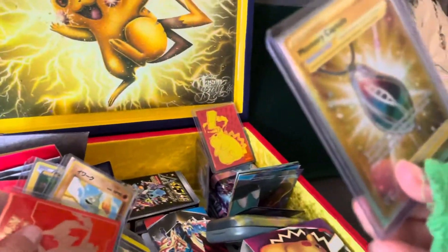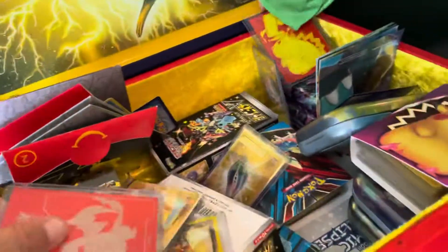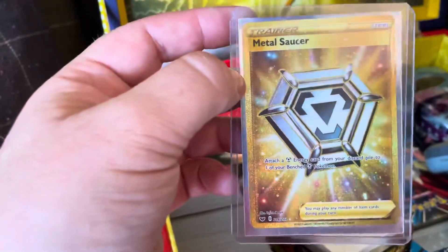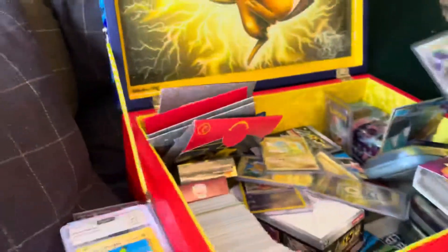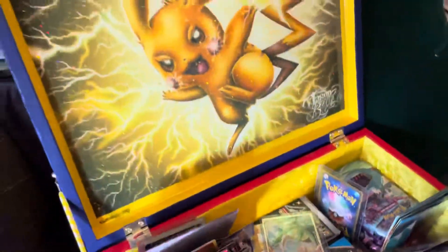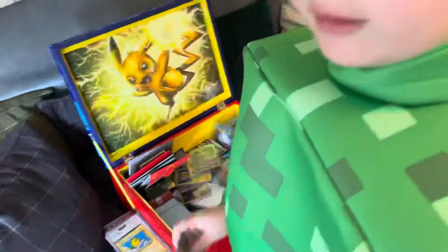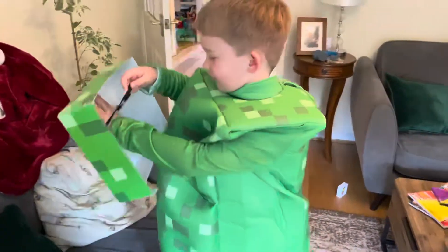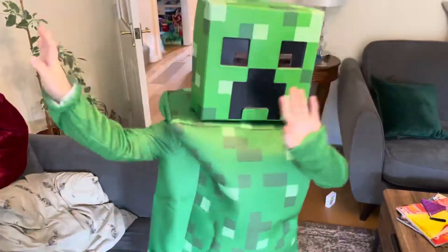We've got a gold card there — we've got a Slowking there. I've been waiting so long to do this. Another gold card, a metal saucer. And that is probably about 20% of what Finley's got, but before we show you some of the good stuff, do you want to say bye to everybody on the video? Put your mask on. Bye!